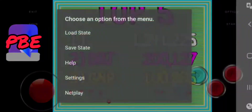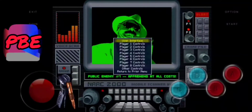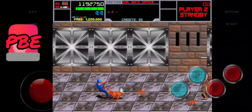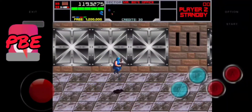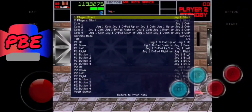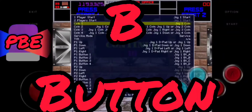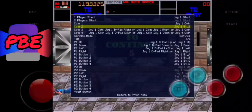Sometimes it's confusing with the coin and start button — you have to assign them to a different button other than the physical coin and start on your virtual controller layout. That just takes some figuring out. Right now I'm trying out the settings and I can't get player two to start, so I'm going back in and moving the coin to the B button to see if that does anything.